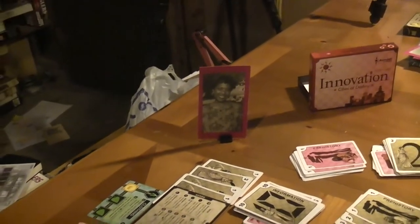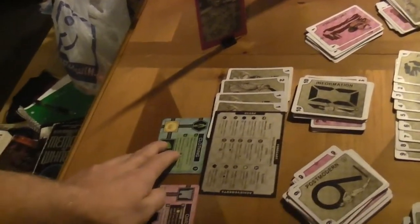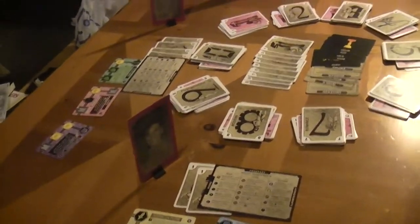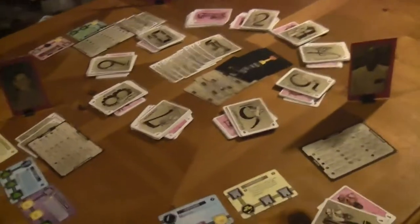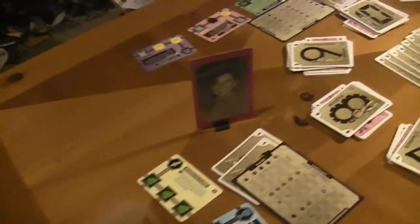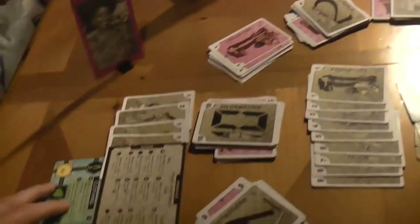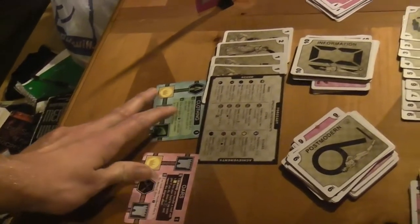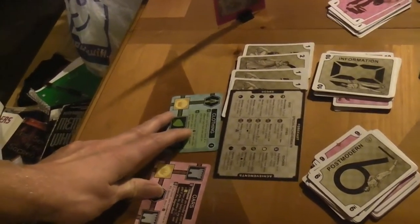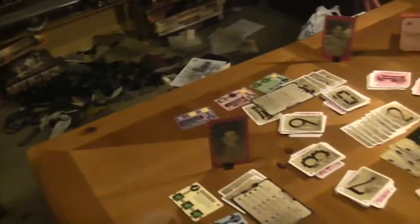We've gone around and Vaughn is in the middle of her second turn, so everyone's had the same number of actions. She started out with Clothing — that was her first action, which let Pinky copy. Pinky's got some score on the board. Junior drew a card and melded a card. Vaughn has been doing some scoring with Clothing, being the only person with green and red, which gives her enough points for the first achievement. We're playing to six achievements.